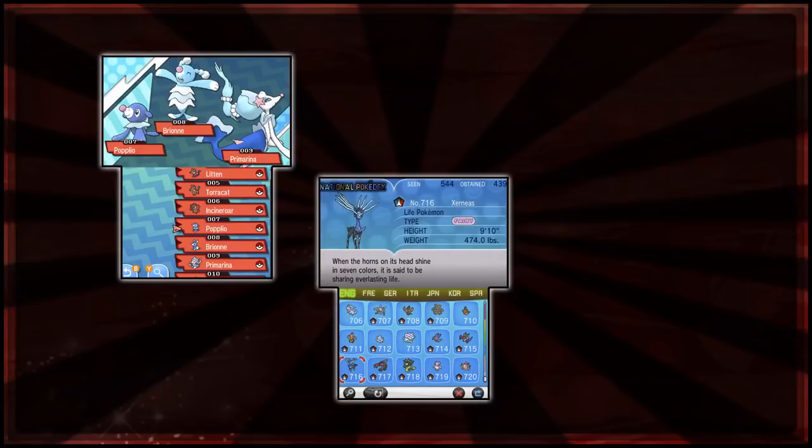Previously every game had it. Generation 1 didn't have it, Generation 2 had the new Pokédex and the old Pokédex — i.e. Kanto National Dex order, or the new Johto Pokédex basically. But since Generation 3 came around, we've had it every single game up until Sun and Moon.